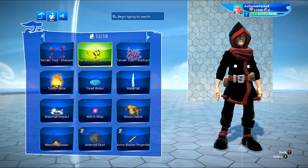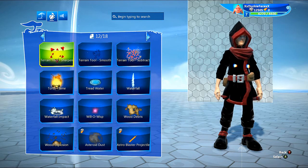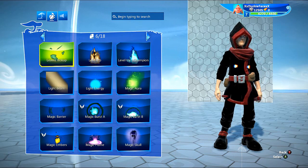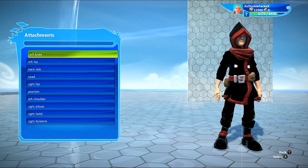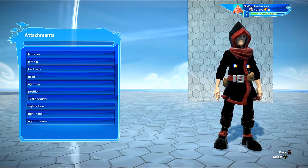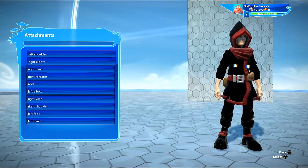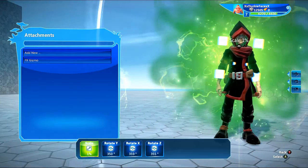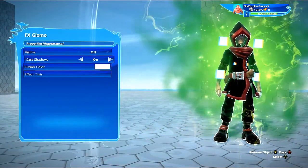Basically anything that will loop to get the effect to continue. For this video I'll use the magic aura one, which I think is the one I originally used — this is the one that looks quite good. Then you want to put it on the back side. And there, you've got it.